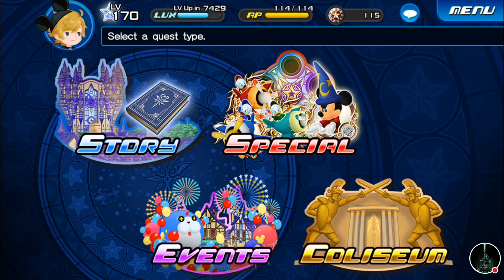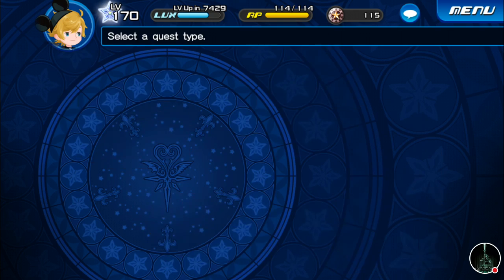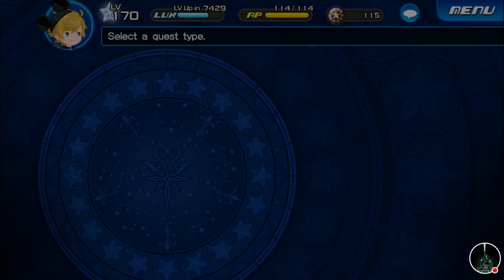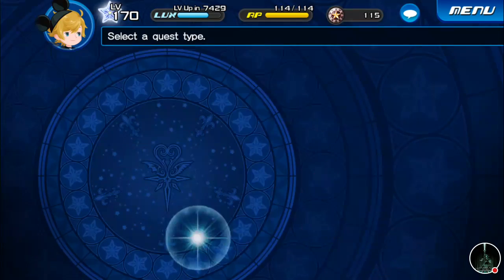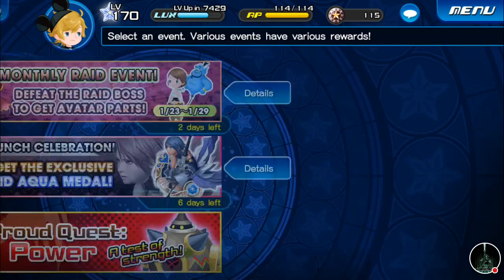The Coliseum ones reset about every month and you try and get as far as you can within that month, and then it resets. There are avatar boards and rankings and all that good stuff.